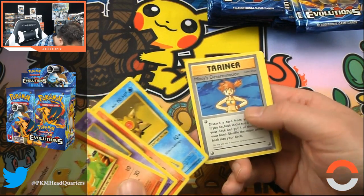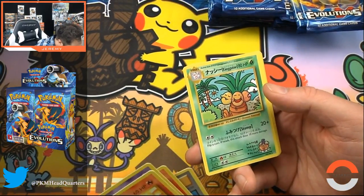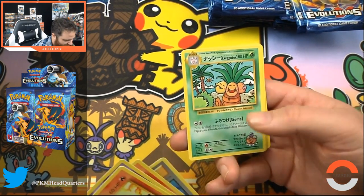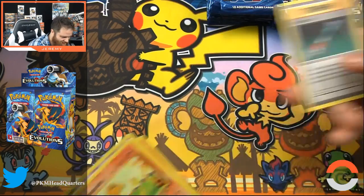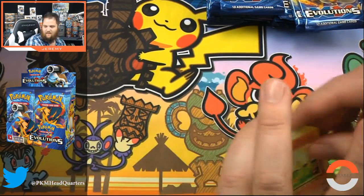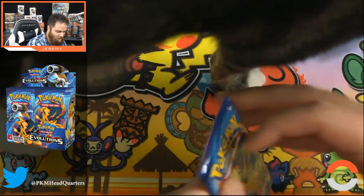Misty's Determination. That's another secret — I know it. Yup, that is Exeggutor hand drawn. The secret rares are real! The Ghastly and Starmie. This is insane, we're finding all the secret rares!